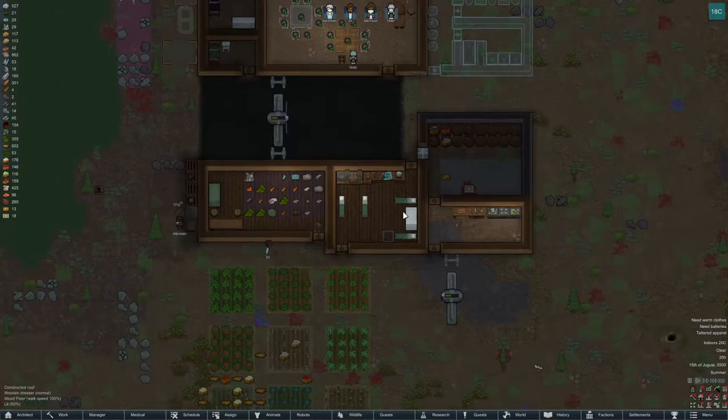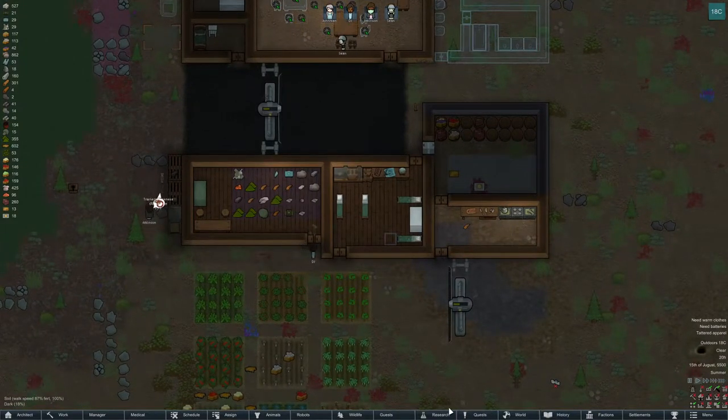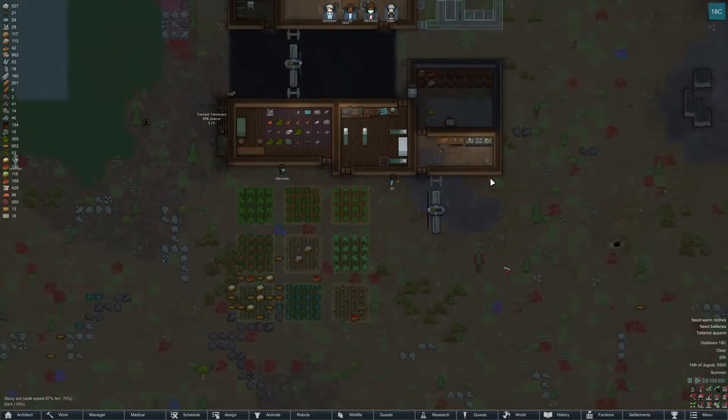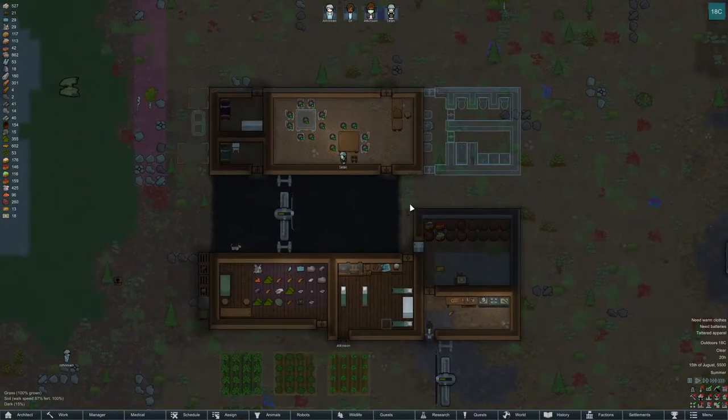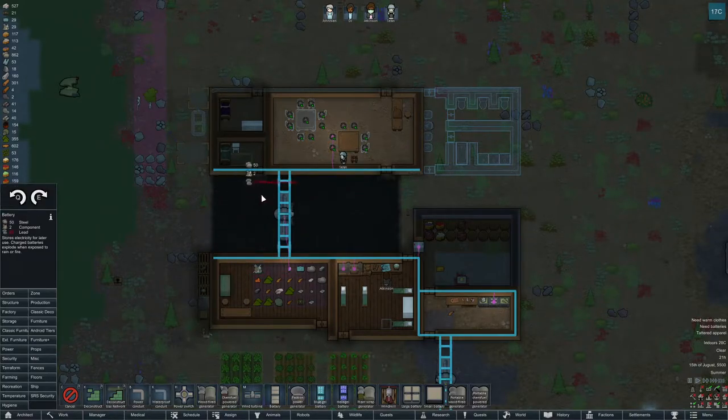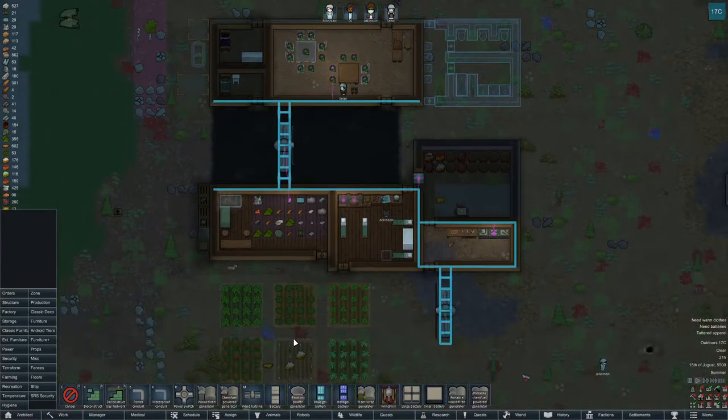We finally unlocked batteries. We are heading into machining now, I think, is what I want to go for next, just to kind of knock it out of the way. I set up a bathroom to be built along with some of the accoutrements that go with it. However, I think we're going to run into the fact that we need lead - I'm not 100% sure, but I think we have a little bit on the map.